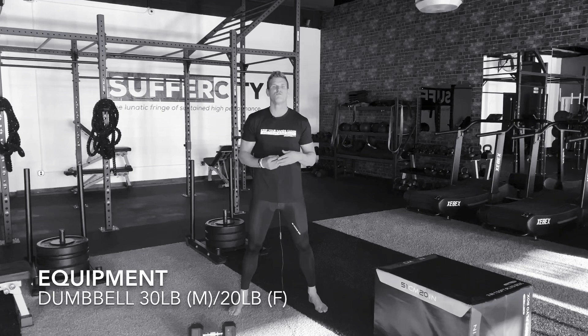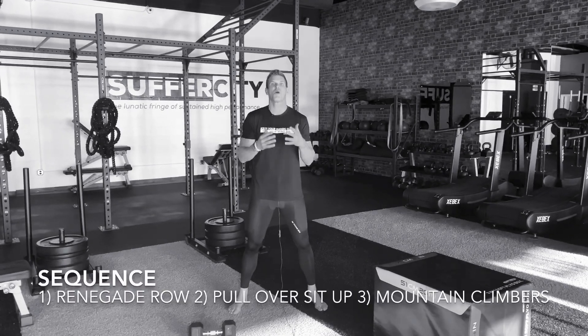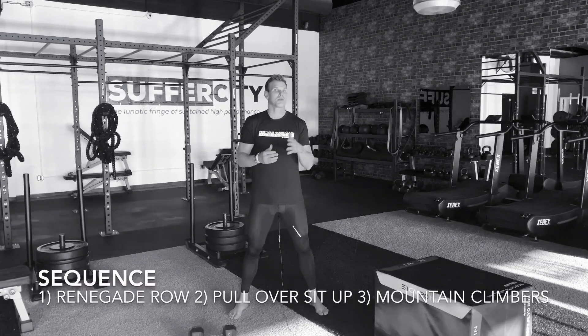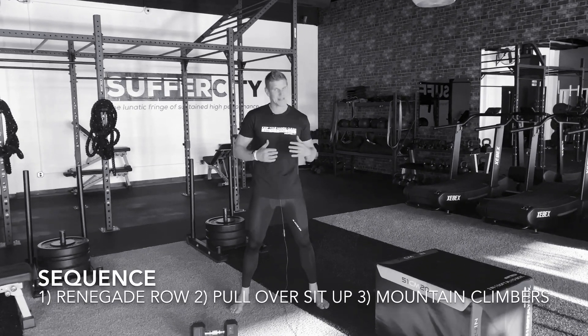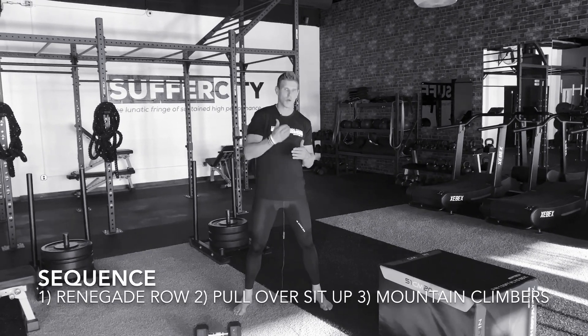Challenging sequence, challenging movement — starting with a renegade row. You'll be taking 10 each side. That'll take you over to a dumbbell pullover to a sit-up, attacking that core. The whole sequence will then go into a set of mountain climbers.